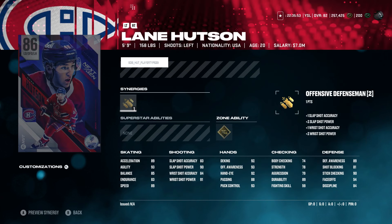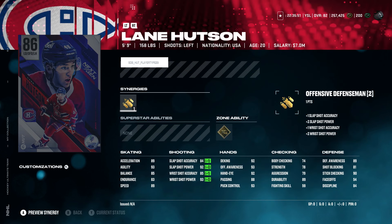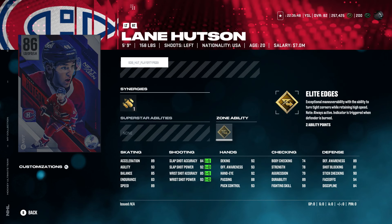Next we've got Next-Gen Lane Hudson — Elite Edges, offensive defenseman. I know my Montreal fans are gonna love this card. 89 acceleration, 93 agility, 89 speed. Habs fans, you guys lucked out. This is a beautiful card — 84 slap shot accuracy, 92 slap shot power, 85 wrist shot accuracy, 93 wrist shot power. Left-handed — again, pretty good card. I didn't think this kid was that good, but I've been seeing a lot of hype about him on Twitter. He's not bad, I won't lie.